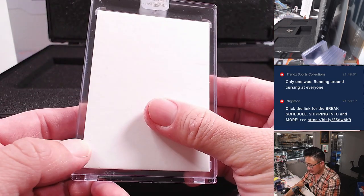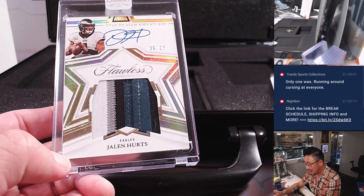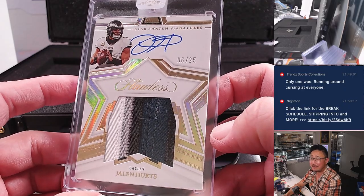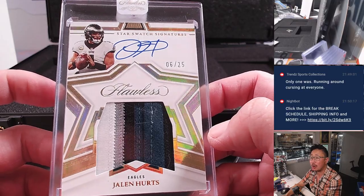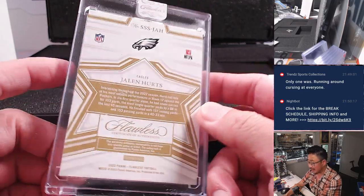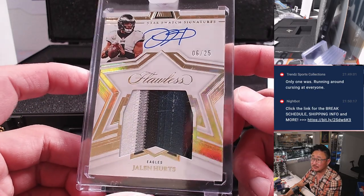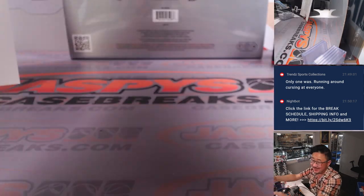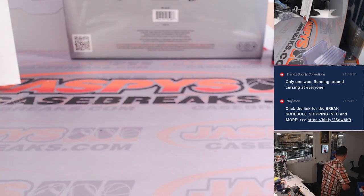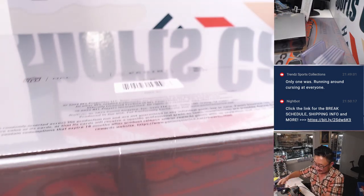The auto — it looks like a star swatch signature, it's another quarterback. It's Jalen Hurts, six out of 25. One, two, three, four color patch, on-card autograph. Possible MVP candidate by the time all's said and done. Unless Joshua Dobbs keeps winning games — he would definitely be MVP. Imagine what his odds would be worth. 250 to one? Just in case someone puts $100,000 on it, their liability is this one.